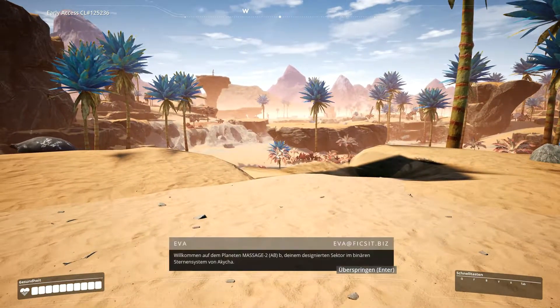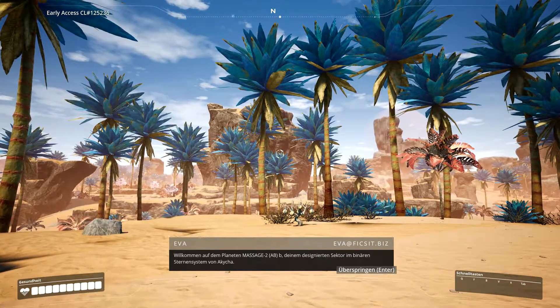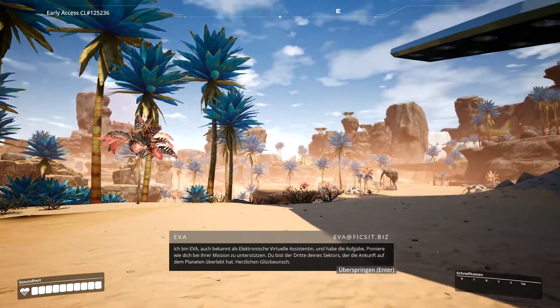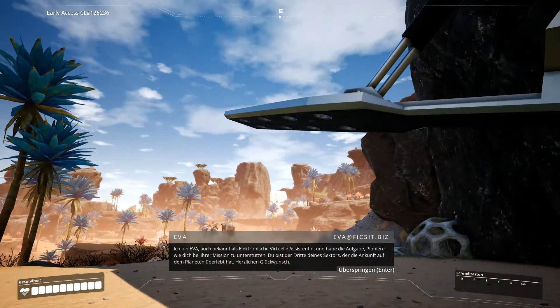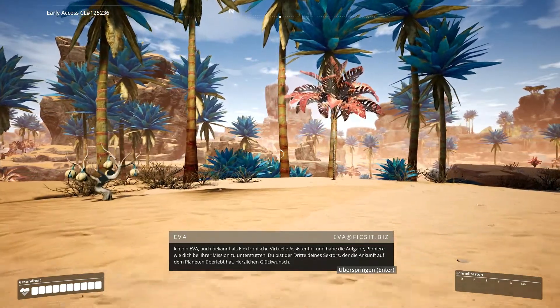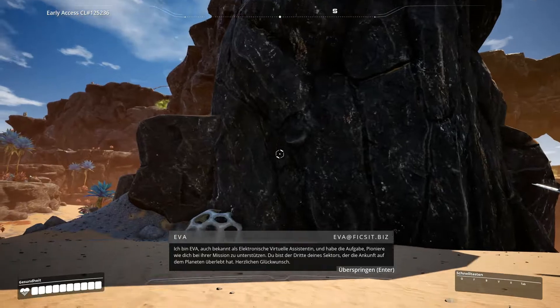Welcome to Planet Massage 2 ABB, your designated sector in the binary star system of Akija. I am Ada, also known as Artificial Directory and Assistant, tasked to support pioneers such as you in their mission. You are the third of your sector to survive Planetfall. Congratulations.